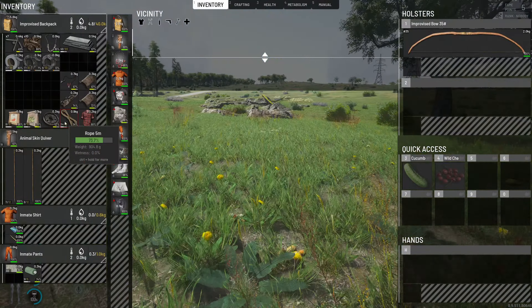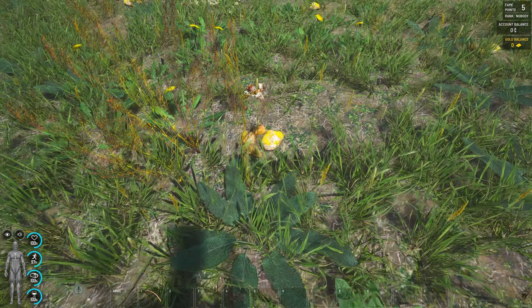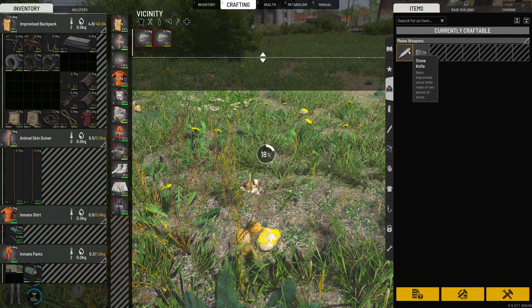Alright, we got one shirt there that we can use. We're just going to make ourselves another stone knife, and then make ourselves a couple of ropes so we can get that metal hatchet.